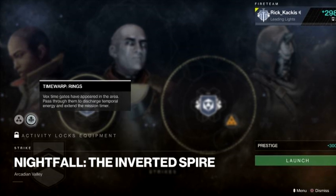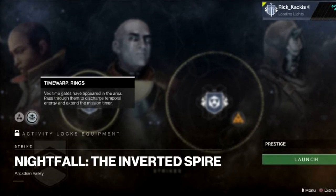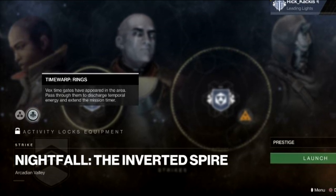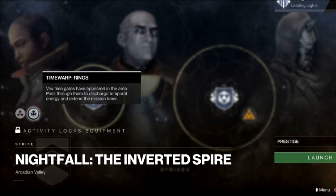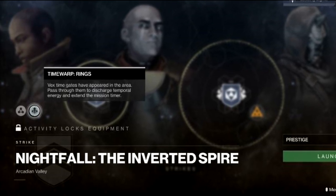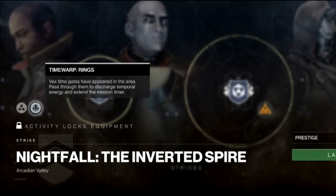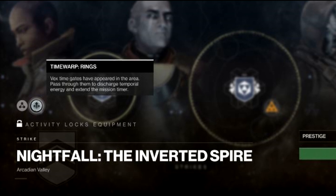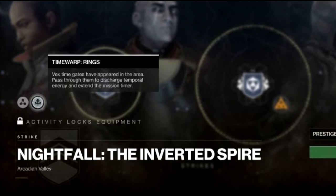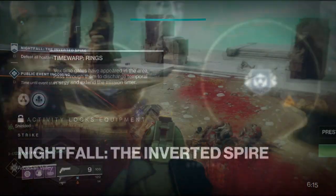In addition to that, the time warp modifier is time warp rings. Unlike last time where you killed enemies to gain more time, killing enemies this time does nothing aside from keeping you alive. What you're actually going to have to do to gain more time is go through the Vex rings. You go through a ring and more will spawn. One person goes through equals 30 seconds. That's really all there is to it.